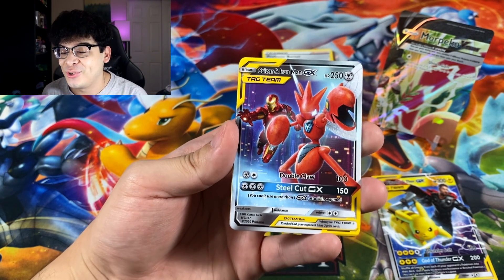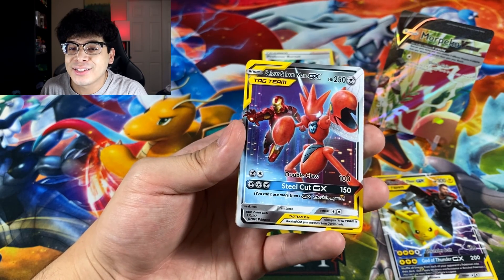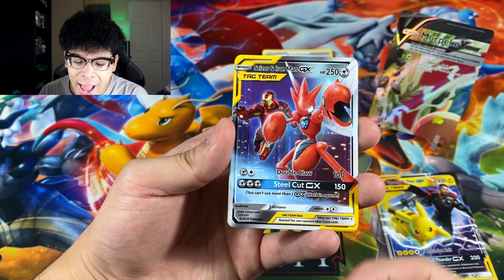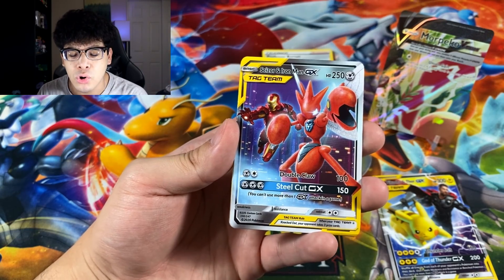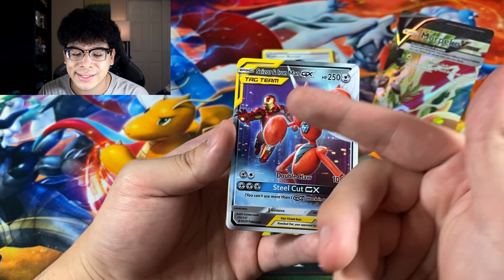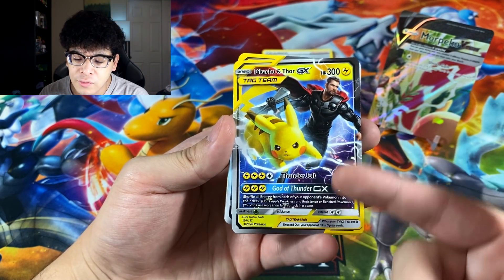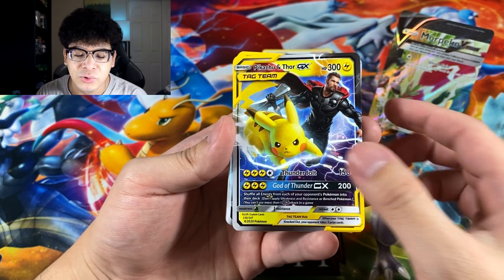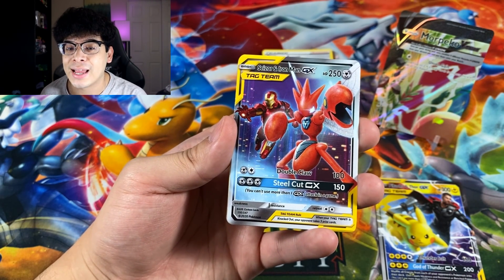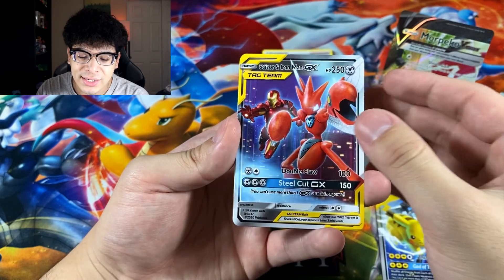Next we have Scizor and Iron Man, which makes sense because Scizor is a Steel type, it's red, it kind of has those Iron Man vibes. We got Double Claw and Steel Cut as its moves. I feel like this card is more oriented to Scizor instead of Iron Man, because with Pikachu and Thor both moves fit. Iron Man doesn't have claws — I guess it can use its lasers but that's not the same thing.